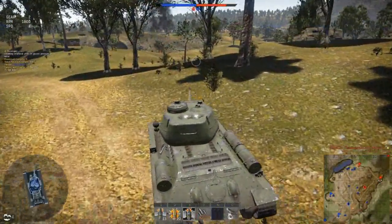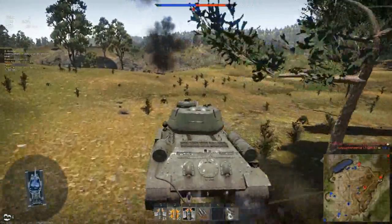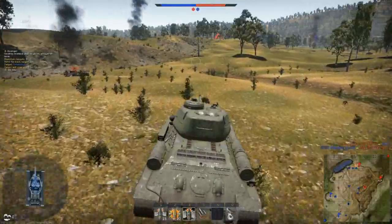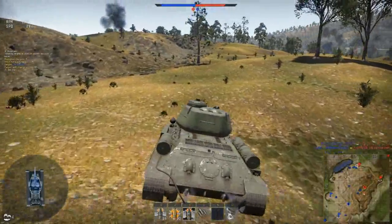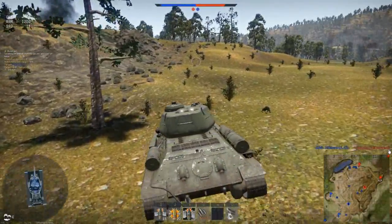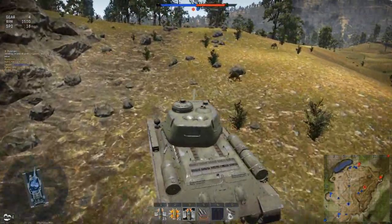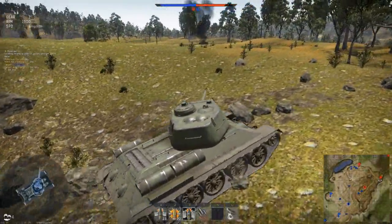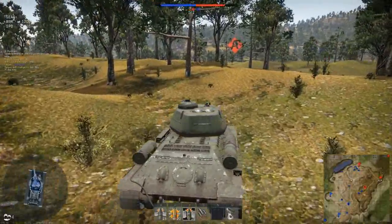I decide to head down towards the A point. Looking at the map around C7, that's one of the spawn points — our team will take care of that. I decide to move down towards the A point. At the moment the enemy has control of it, so I want to come up over this ridge to have a look and see what's going on down there.